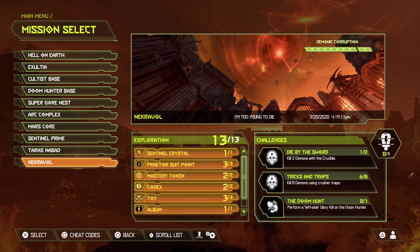So the first one, right off the bat, as you're heading towards the front gate at the beginning, you're supposed to go off to the right, but instead you're going to go over to the left and find the crystal.